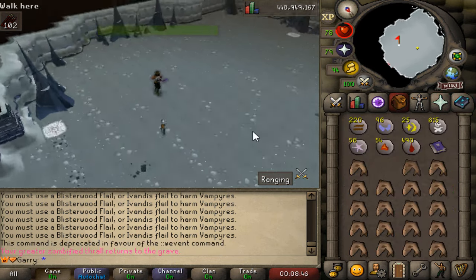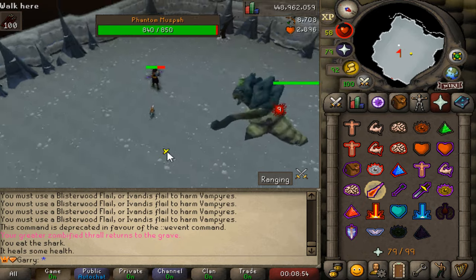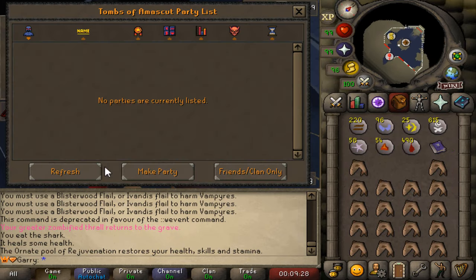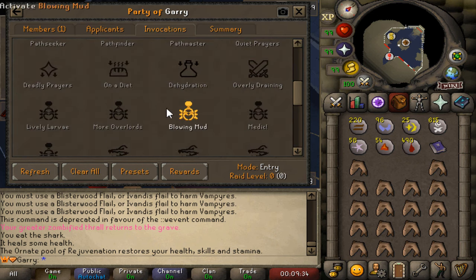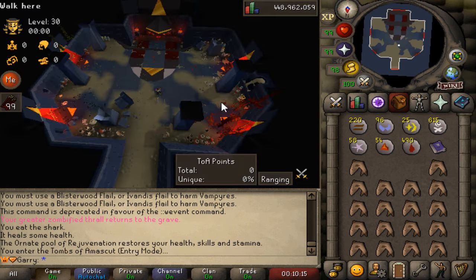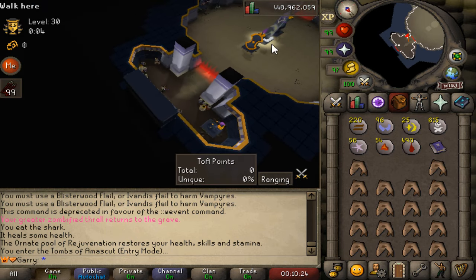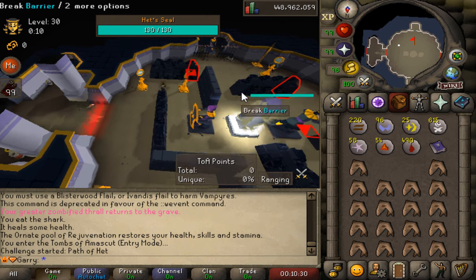Every single boss on Broken Defense is 1-to-1 Old School RuneScape faithful. Phantom Muspah is fully working — I won't be able to do this kill right now, but you can see the boss, the location, the earthquake mechanic and everything. ToA — Tombs of Amascut — is also fully working on Broken Defense. We can make a party, join people, use invocations, see all the summaries — everything fully working. It's probably one of the hardest things you can do in-game, but super fun.